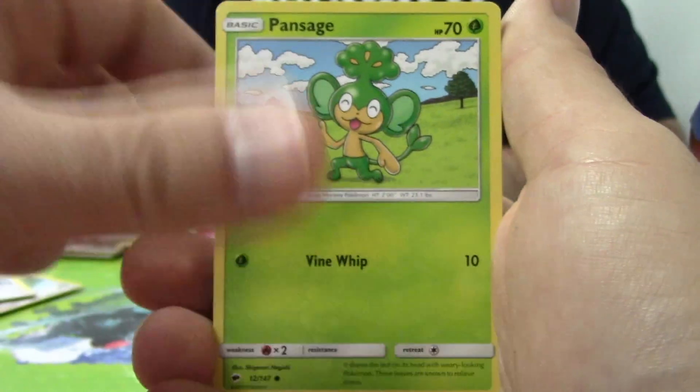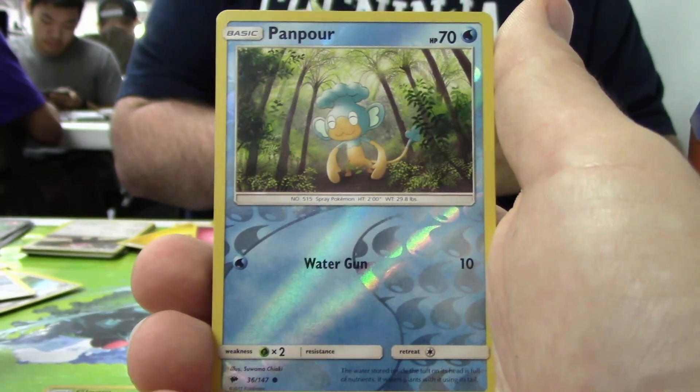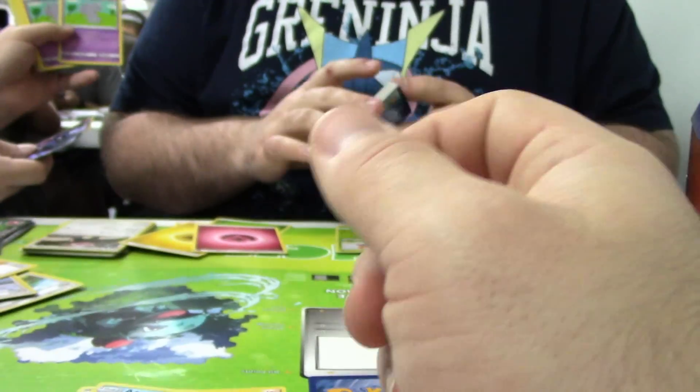We got a Sawk, Espurr, monkey, Porygon, Wick, Lunatone, Gloom, Reverse Monkey, and Azumarill non-holo rare.